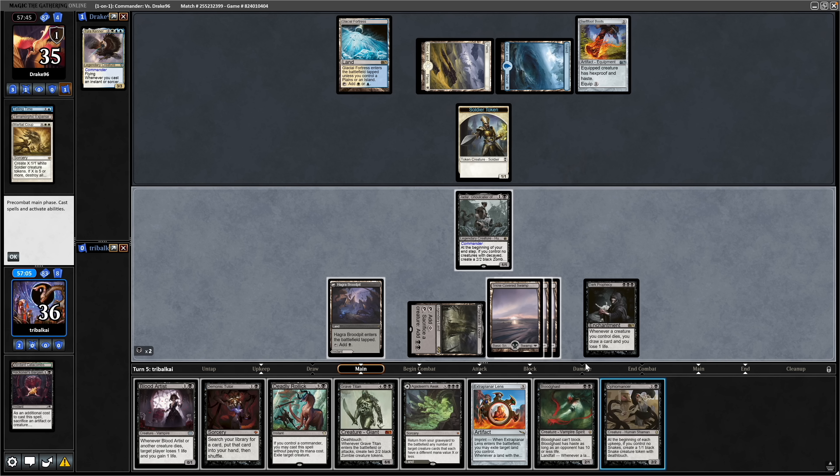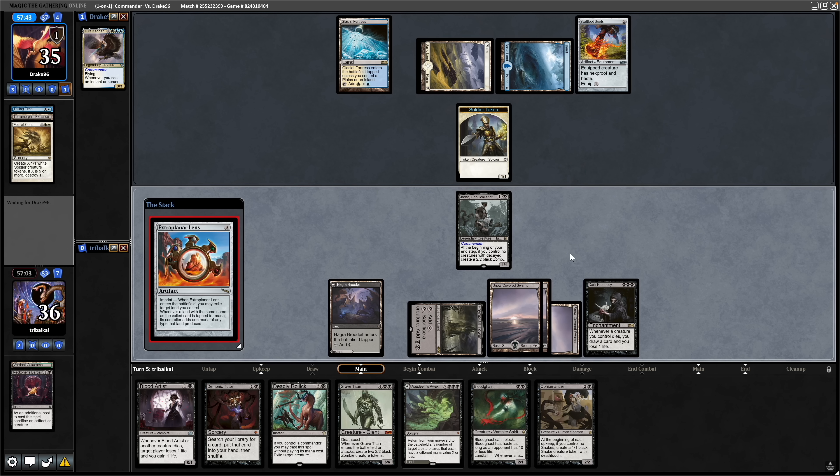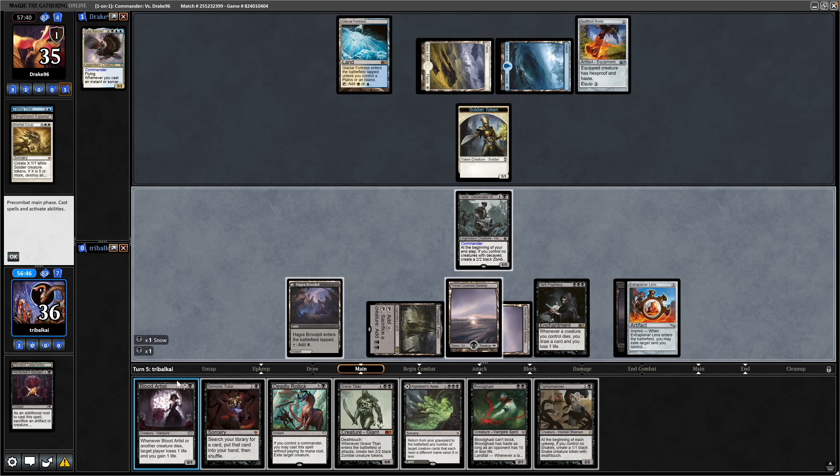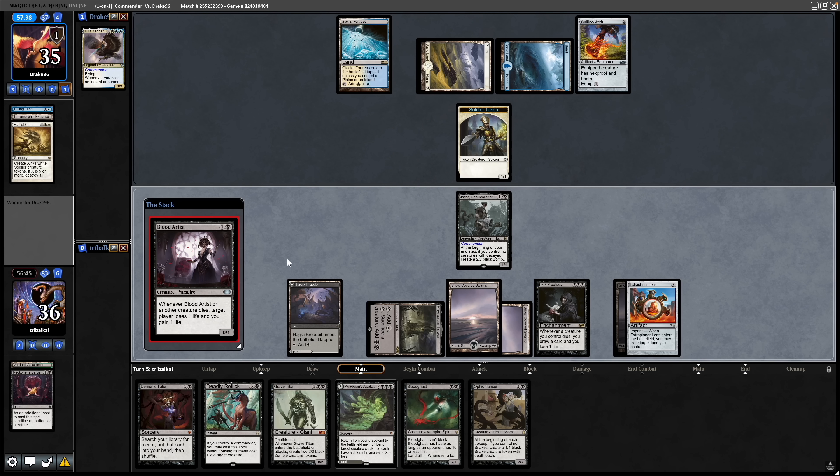That gets us into the Ophiomancer. We'll tap down a Snow Swamp, because Extra Planar Lens, which we should have had out last turn, is going to exile that tapped land. That puts us on five mana. Let's throw down the Blood Artist, and we can get down Ophiomancer as well.